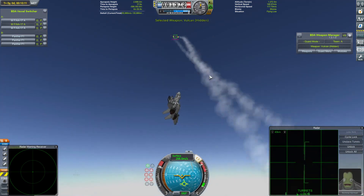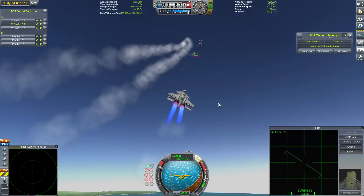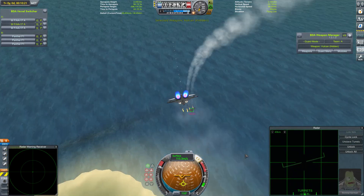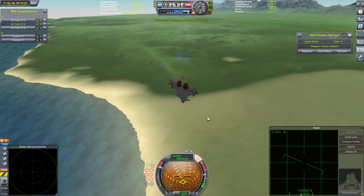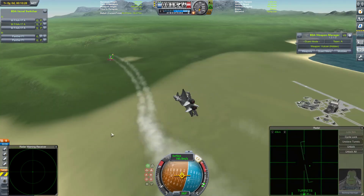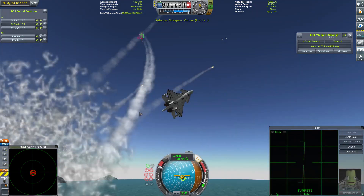That looks closer, still no cigar. Should be able to stick to this Panther's tail. That is a very good opportunity - can't quite take it. Panther flips out a bit, oh that was a golden opportunity. The gunfire just chases that Panther down into a dive. That looks good - one of the Panthers is gone, crashed into the sea. There's some debris over there, that looks like some damage, and that is another Panther gone.